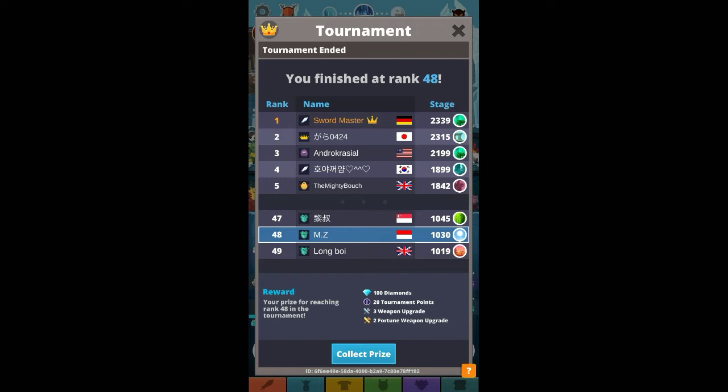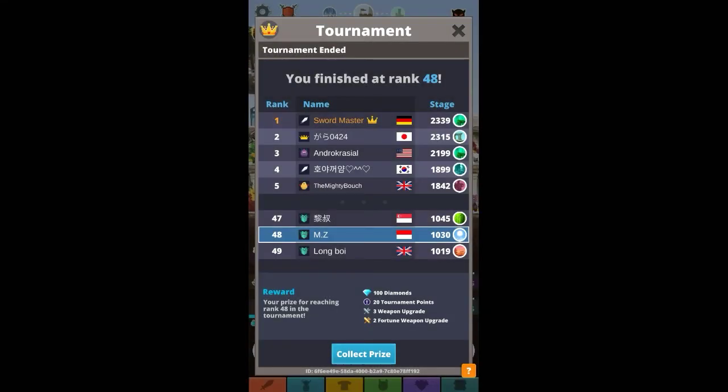The tournament rewards just got changed. It used to be that if you're at least top 130 you could get diamonds, but now you actually need to be top 100. There are multiple tiers: top 1, top 2, 3 to 5, 6 to 10, 11 to 20, 21 to 40, 41 to 60, and 61 to 100.